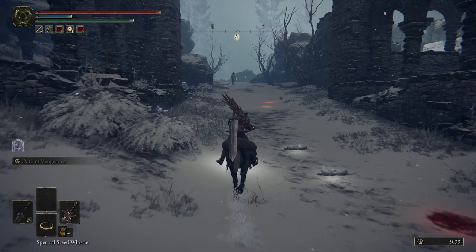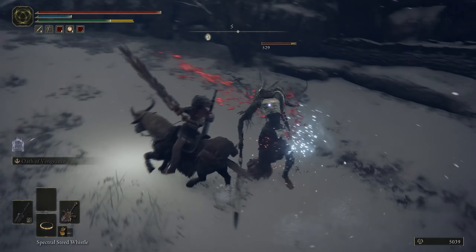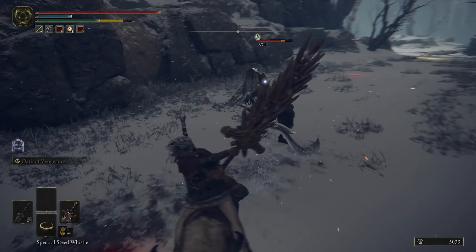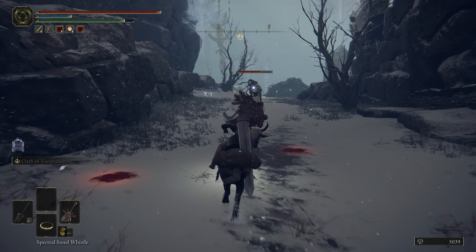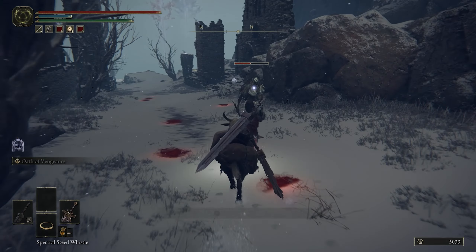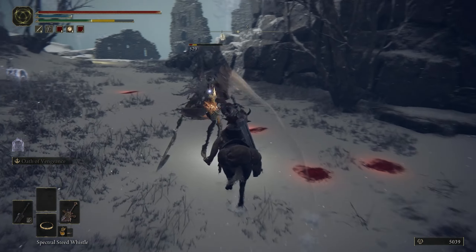The easiest way to take it down is by using your horse and doing drive-bys on it. Majority of the time it won't really do anything, kinda just standing there. I did say majority of the time, so if you stay close to it, it will hit you back. After killing it, go back to the resting place and restart that process all over again.